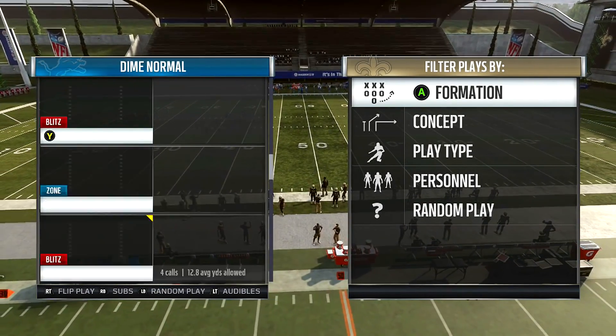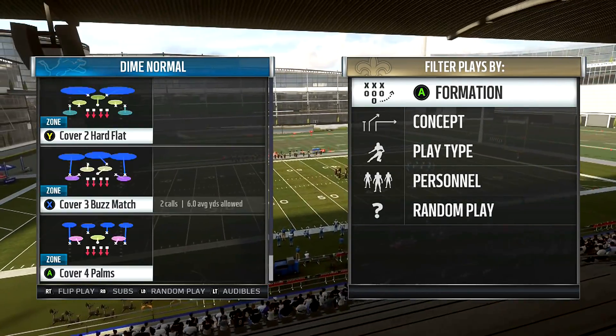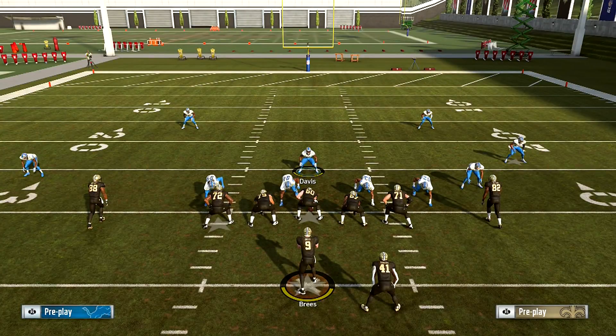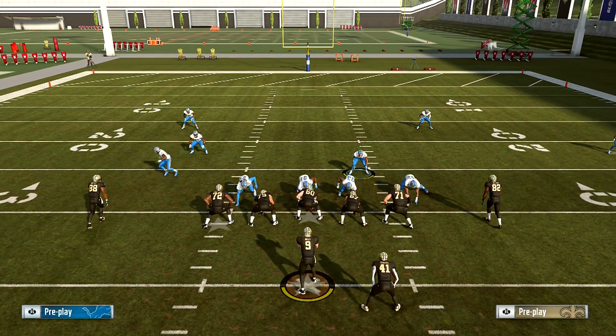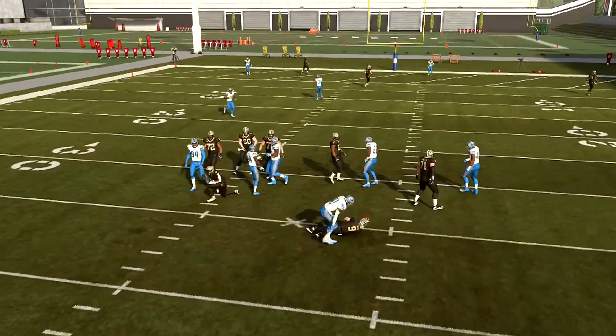The blitz I prefer you to run is going to be the Fox Fire Zone or the Cat Blitz. The Cat Blitz is pretty decent, but takes a little skill because you have to know how to move your people in. You need to use the corner or the safety — whoever is covering the flat to the weak side — as your user. You want to run these plays on third and long. These guys are going to come in on the blitz; they come in pretty fast. You need to watch the middle of the field and the right side — all the people up here to the right and in the middle — and you'll have someone there to help.